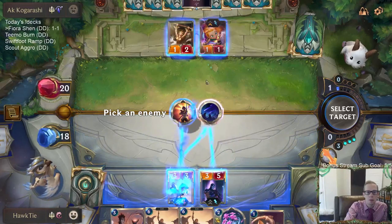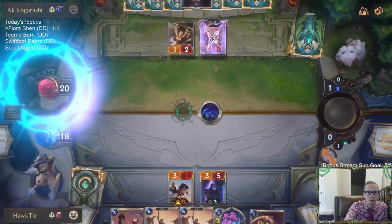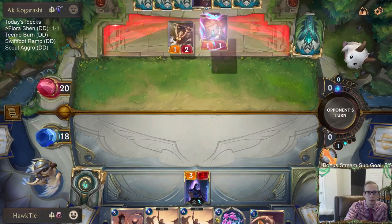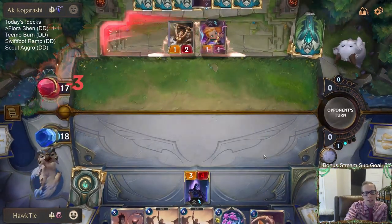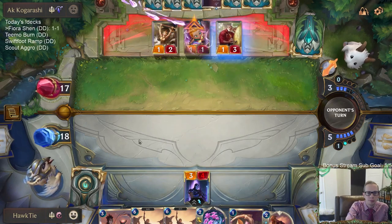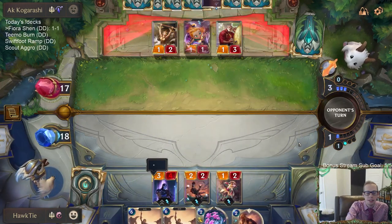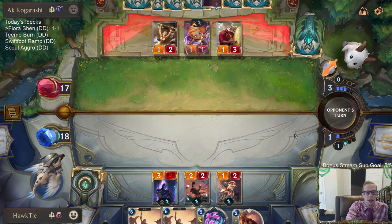Yep, it was Deal for a Deal — this will be quick. Okay, River Shaper gets in. Our last opponent didn't have Zoe and it was better for us; this opponent does have Zoe and they've had two Zoes. Looks like they are now very wary of Sharp Sight.